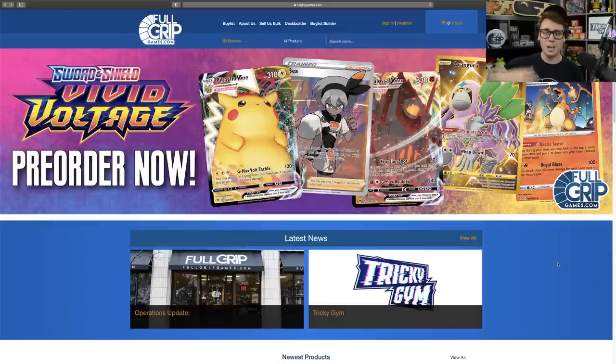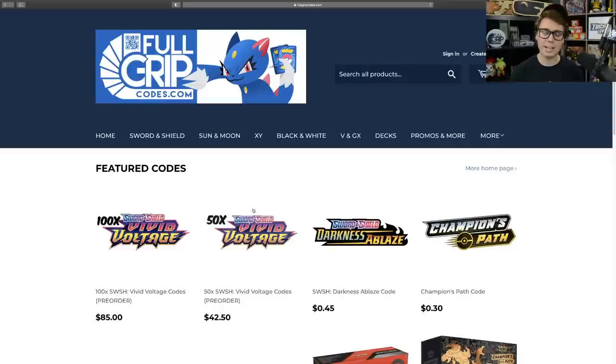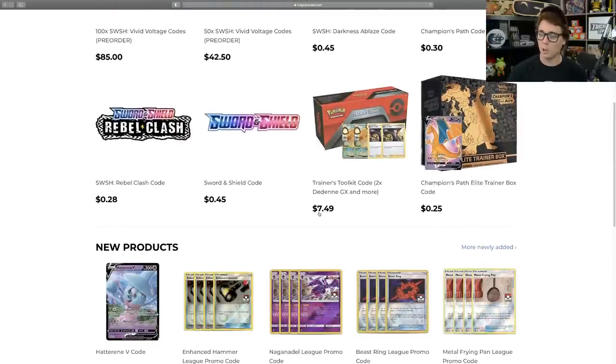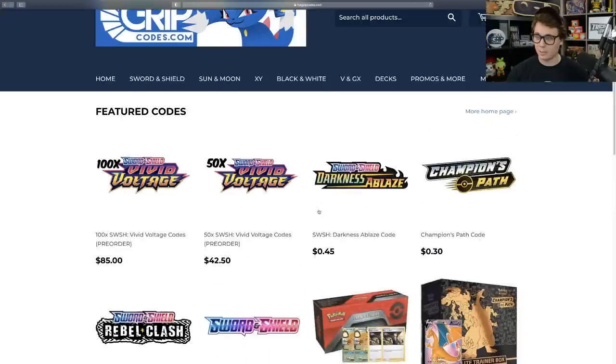I am really excited to announce that we have got singles available for pre-order from the newest Pokemon trading card game set, Vivid Voltage, on FullGripGames.com. Supporting the shop at FullGripGames directly supports the content I create here on Tricky Jim. If you're looking to get the best cards on your Pokemon trading card game online account, look no further than FullGripCodes.com. We have a great selection of PTCGO codes available for instant email delivery, and if you're looking to pre-order codes from Vivid Voltage, those are available too — you'll get them emailed before the set drops so you'll be ready to play on set release day.